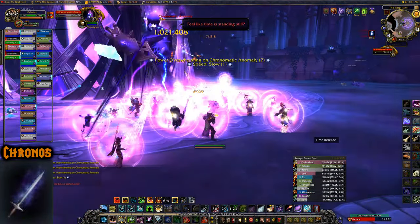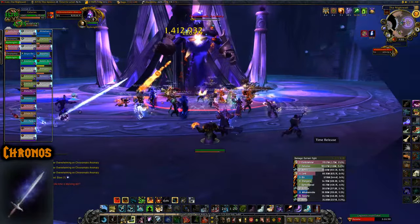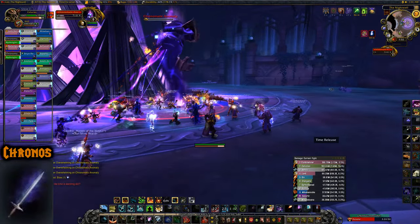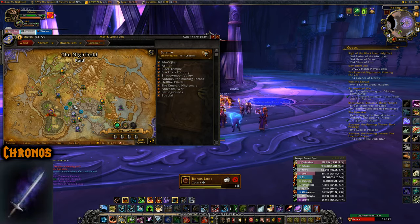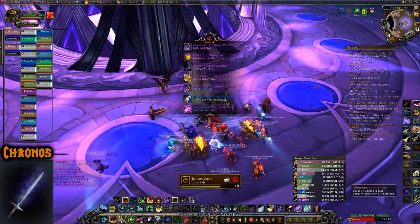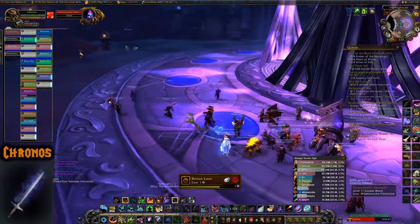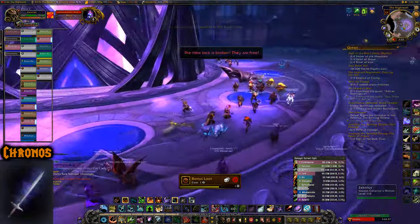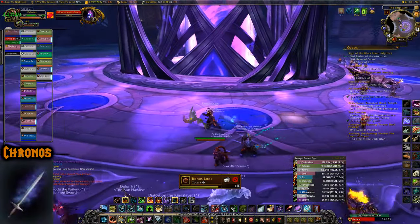The last raid illusion is Illusion Kronos from Chronomatic Anomaly in the Nighthold, located in Suramar. You can get it on LFR difficulty, though it's also super rare — about a 1.2% chance — so feel free to just do it on LFR instead of normal or heroic.